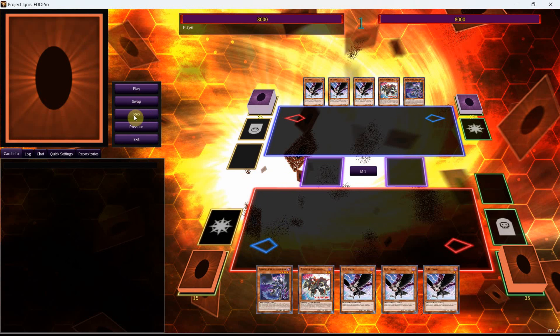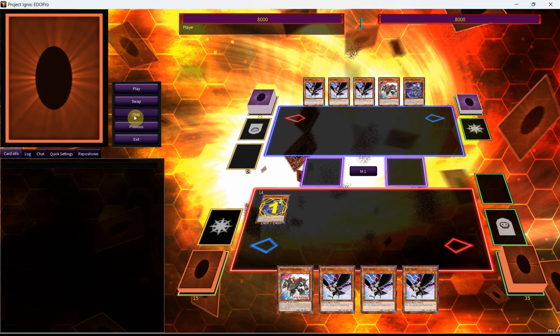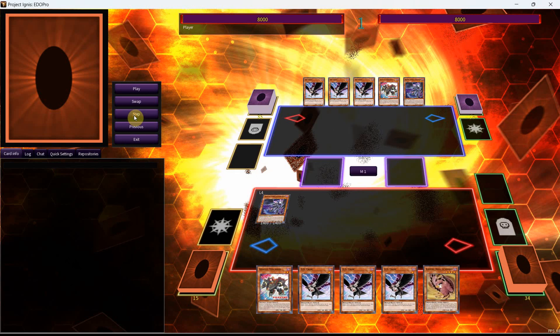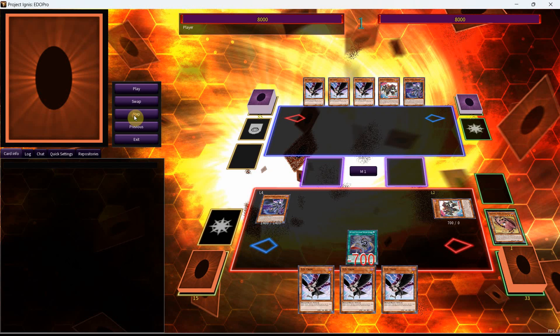For this second combo, I want to show off the same 2 cards, except we're going to make a minor change to our combo line, which is adding the Shemal first. I'm doing this to show both lines of play that you can take with this 2-card combo. From here, we're going to use the Shemal, which will place the New Whirlwind onto our field. We'll be able to special summon the Assault Synchron here.